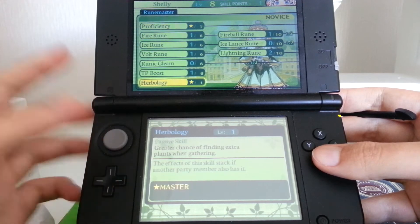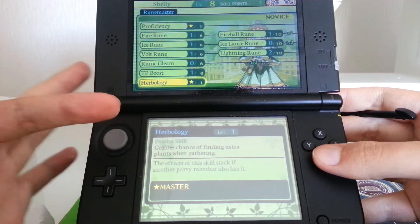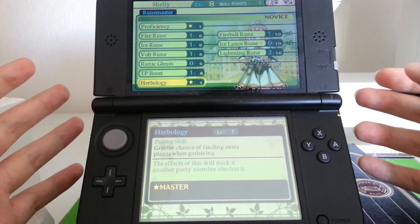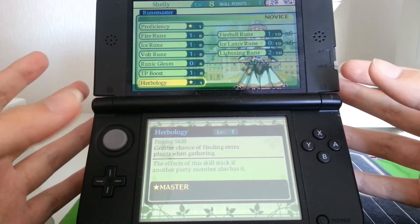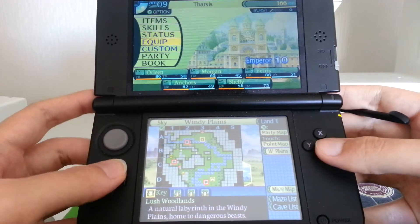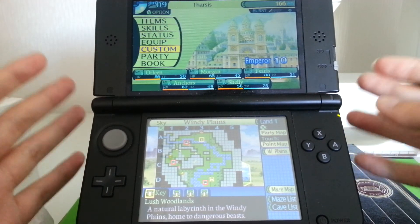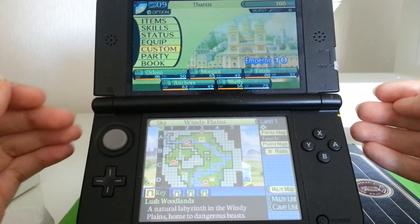It might be worth mentioning that most characters - I think all - have some kind of harvest skill. So if you find a node with harvestables in a dungeon, you can up your chances of finding neat stuff. My party is very oriented around killing things before they kill me, and crowd controlling so that they can't kill me.